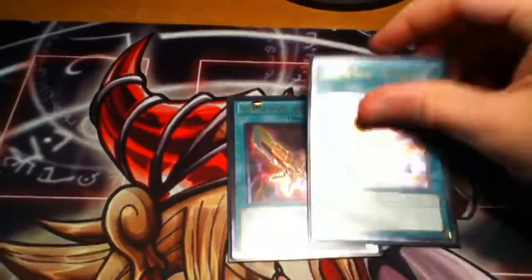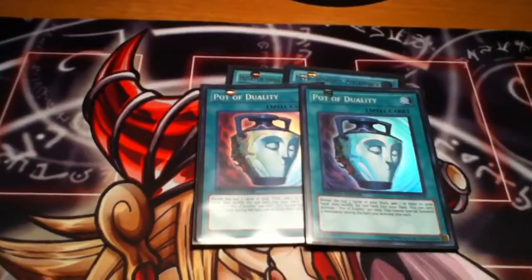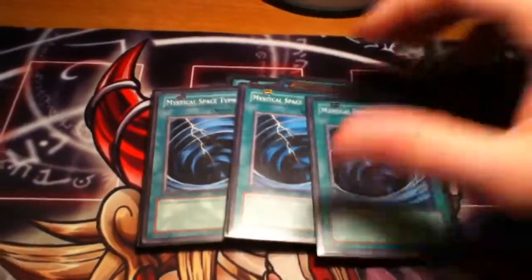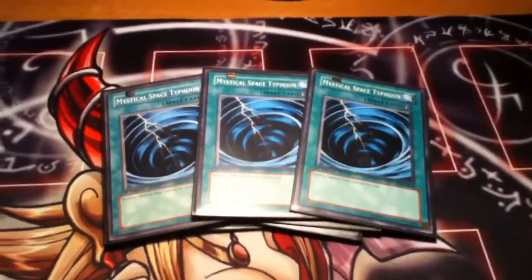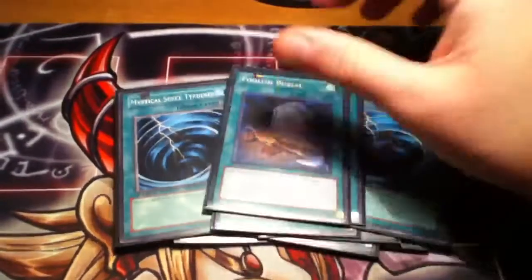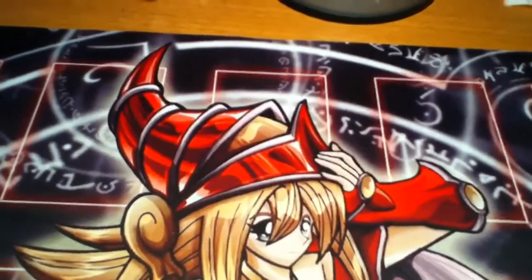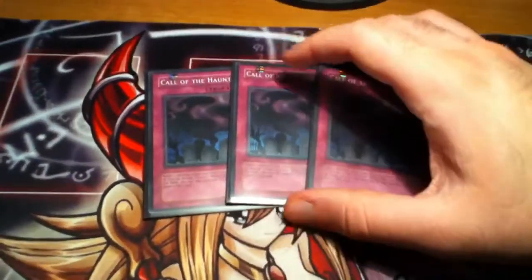Then there's two Swords, two Dualities, and staples — Dark Hole, Monster Reborn, Heavy Storm. Triple MST because it's really good in this deck — you can use it on your own equip cards to trigger their effects. One Allure of Darkness because you play all darks basically, and one Foolish Burial to get Ladybug or Hornet in the graveyard faster, whatever you need at the time. That's it for spells.